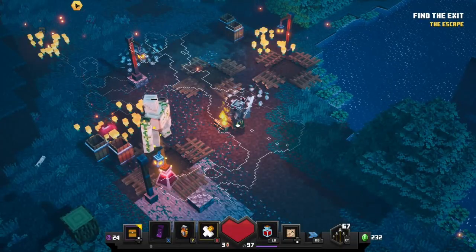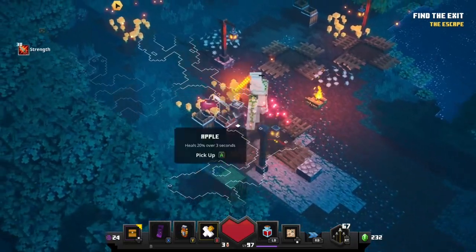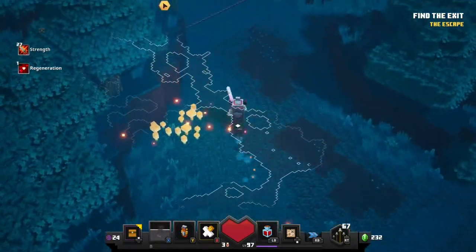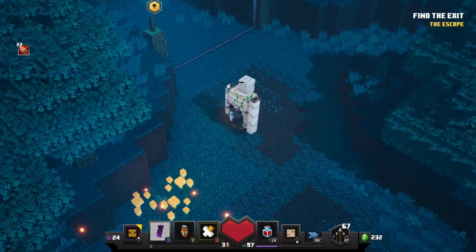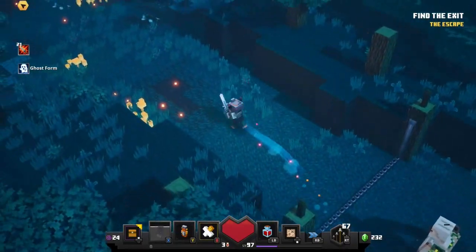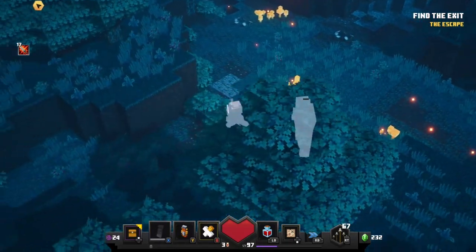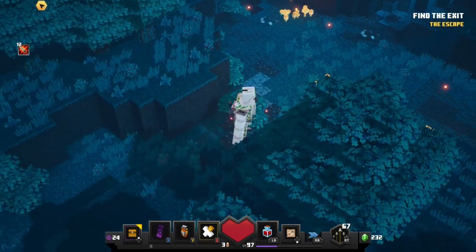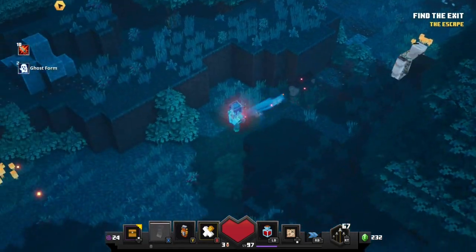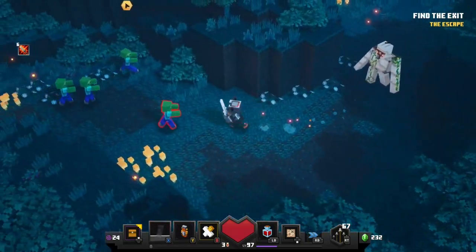I've been exploring Creeper Woods for a while, and I have finally found this secret passage. As we go down this path, it is right here between this bush and the tree — barely saw it. When you're trying to find Creepy Crypt, it always generates. Keep an eye out for a hidden path along the left.